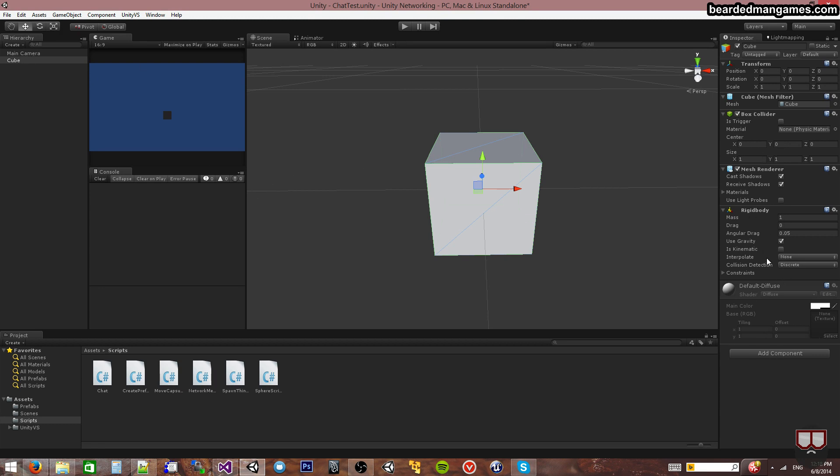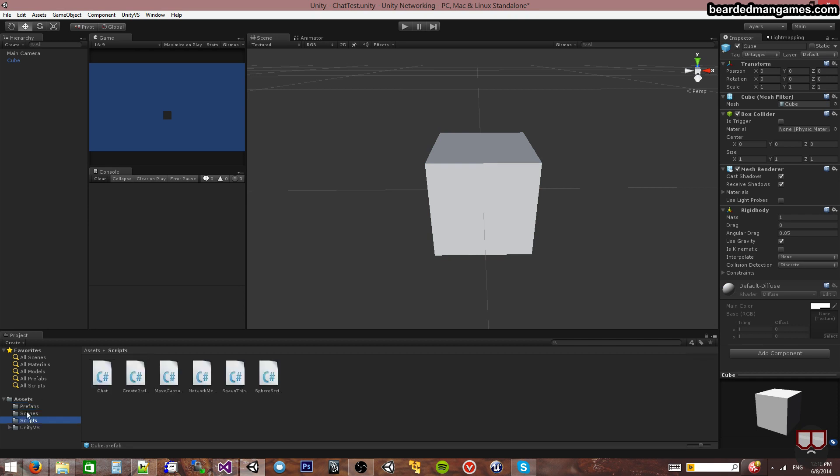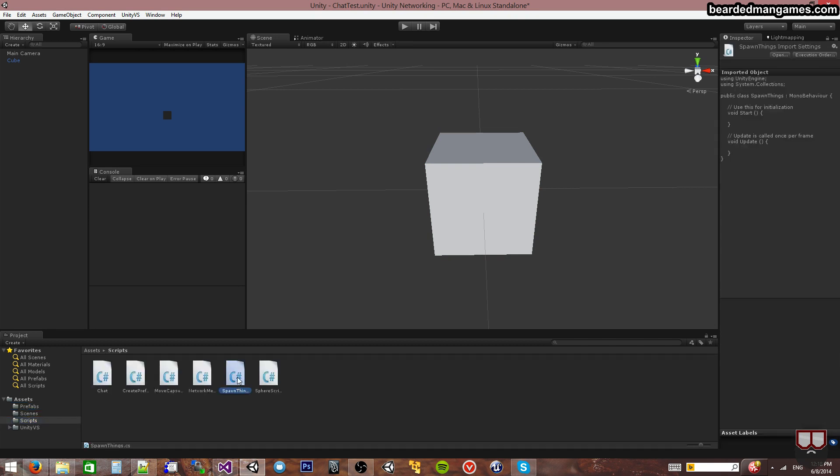We don't technically need a network view on this guy, but it would be nice for both the client and the server to have the same simulation. Since they both have rigid body and it's on the same computer, it should simulate exactly the same, presumably. So I'm going to drop this cube into my prefabs and go back to my scripts and open SpawnThings.